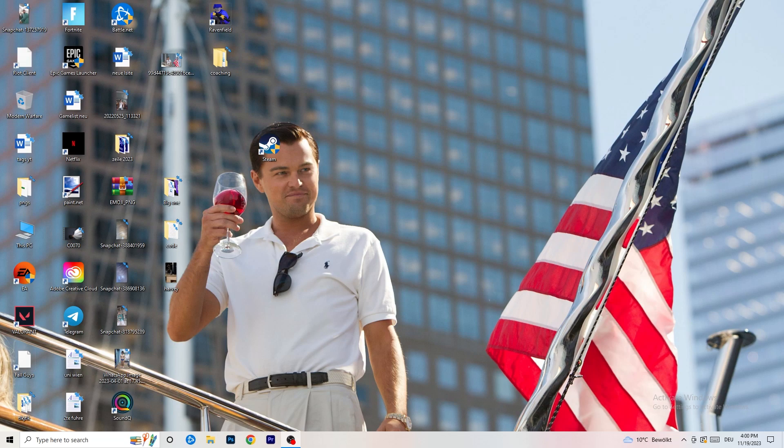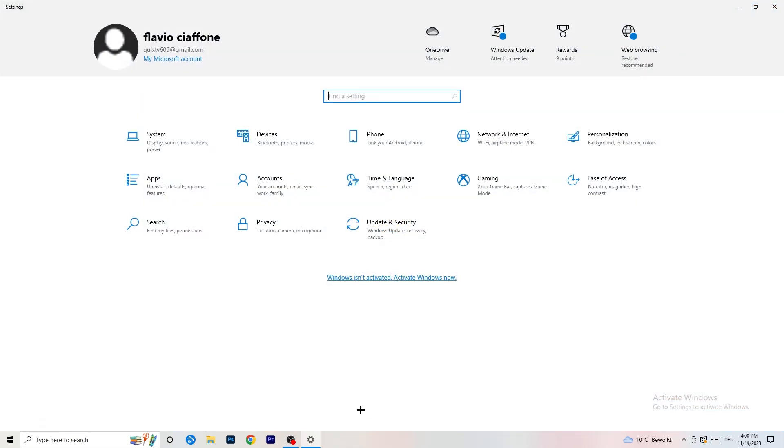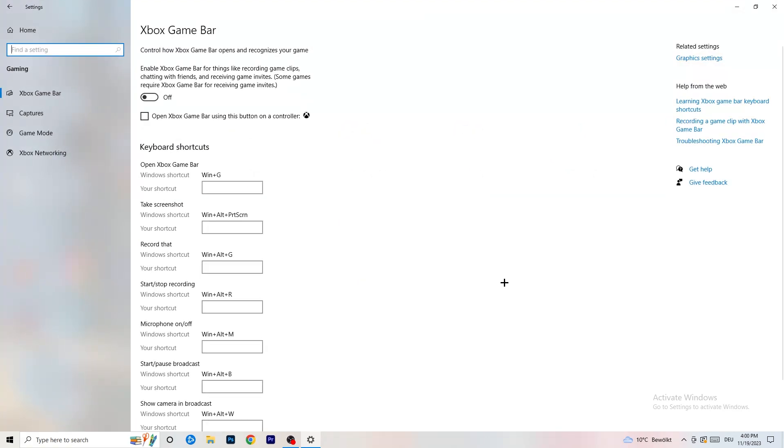The first thing I want you to do is really simple. Go to the bottom left corner of your screen, right click, and go to Windows Settings — or hit your Windows key and click Settings. Go to Gaming. You'll see Xbox Game Bar, and you need to turn this off. It causes a lot of trouble, especially on low-end PCs. You don't want anything running in the background affecting your performance.